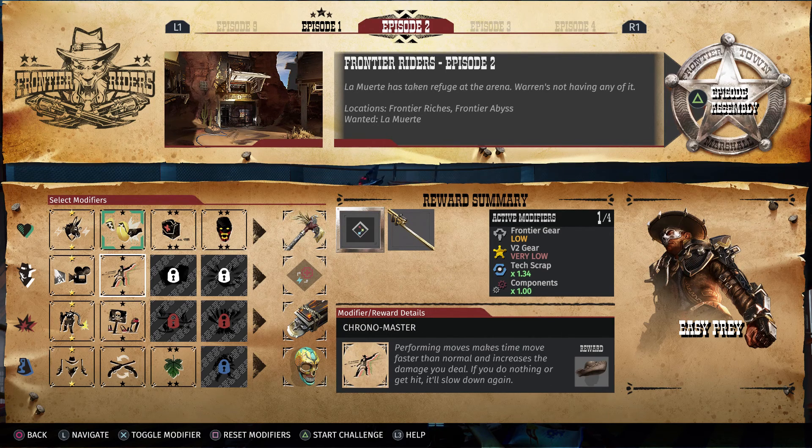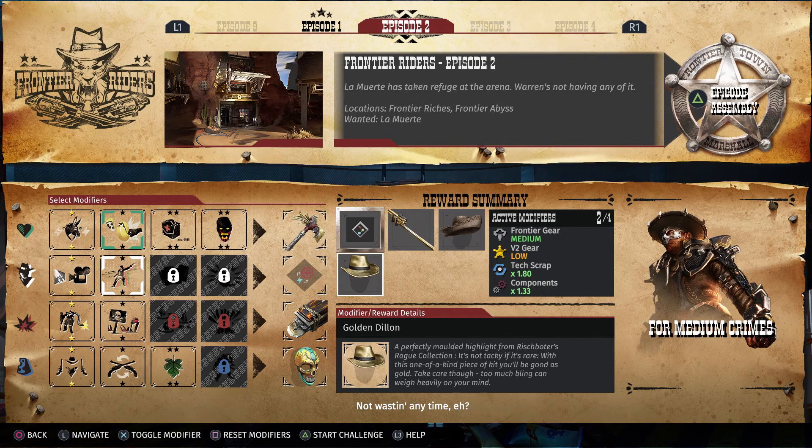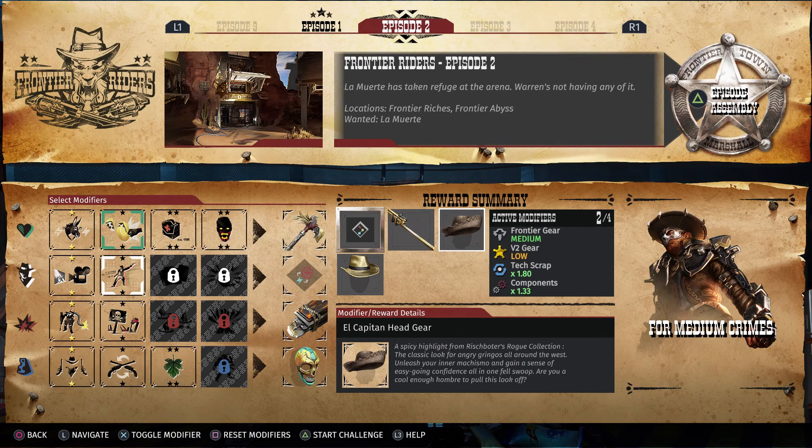Our second modifier is going to be Chronomaster. Performing moves makes time move faster than normal and increases the damage you deal. If you do nothing or get hit, it'll slow down again. That'll give us the El Capitan Headgear, a spicy highlight from Rishbada's Rogue Collection — the classic look for angry gringos all around the West.